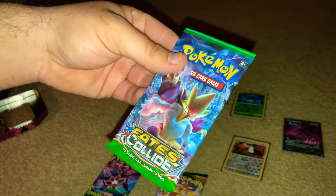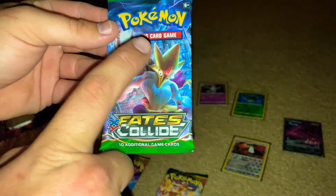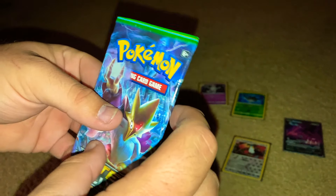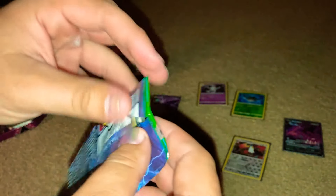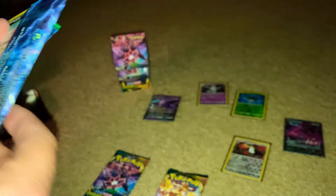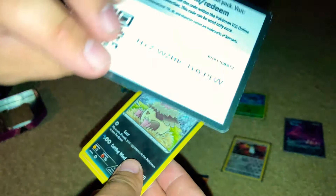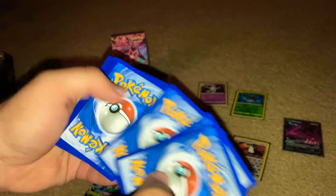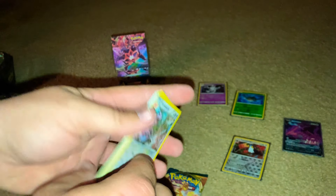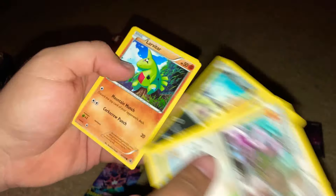Fates Collide — I don't remember if I've actually opened this pack before to be honest, but I know that Alakazam will be kind of sick to pull. Let me get Alakazam, my bad. One, two, three, four — metal energy. Oh no, it's an Aerodactyl, okay. Boom boom, I'll retire.